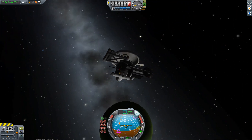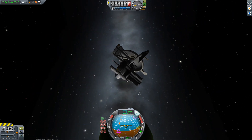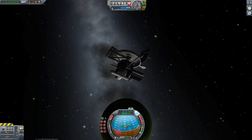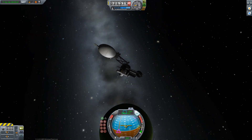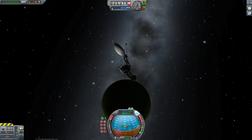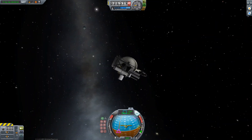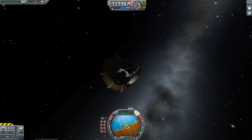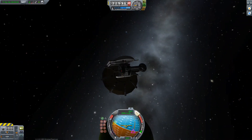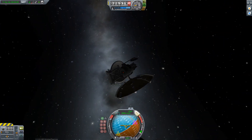So what about Jool? Let's get over there, and yeah — if we try with the puny HG-5, of course no contact. And unfortunately the same is also true for the HG-55. Predictably, basically. So we need a bigger antenna or more relays between Kerbin and Jool. But as you can see, as soon as we open up our Communotron 88 we have contact and we can move about freely.